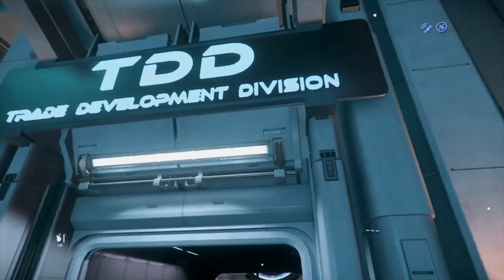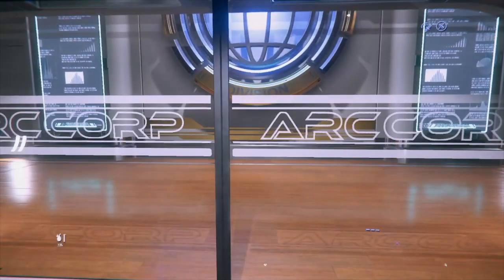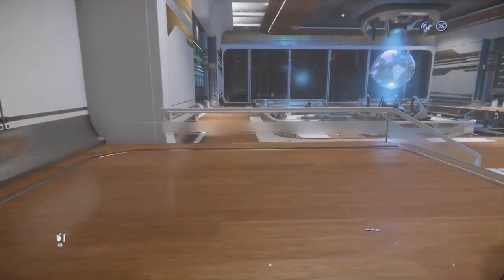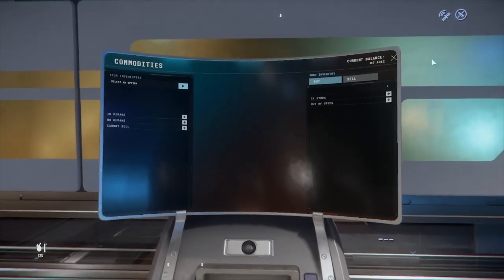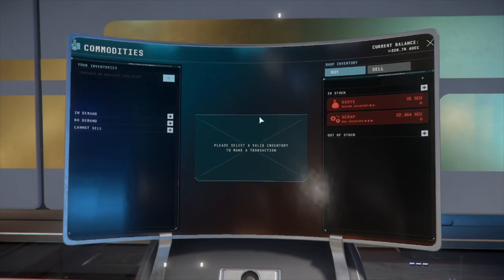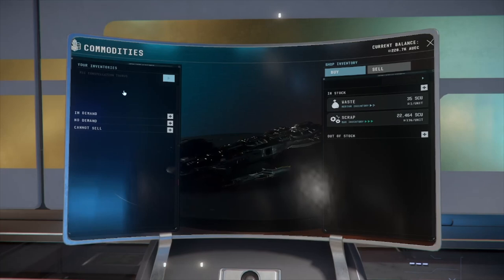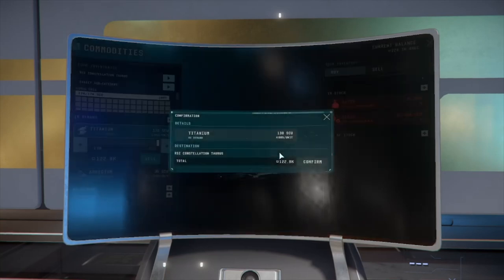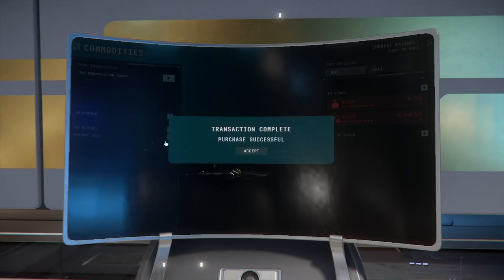We've landed at Area 18. If you're at any of the other cities, you're looking for the TDD building. Come in here - and as always, if you don't jump over the rail, why even bother playing games? You've got to live a little. Selling is the exact opposite of what we did for buying - just select our ship, and it's going to show us what we have for sale.